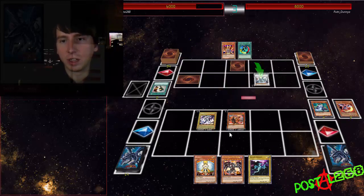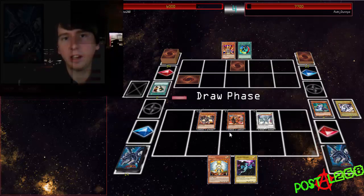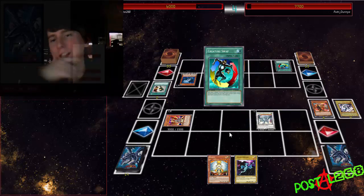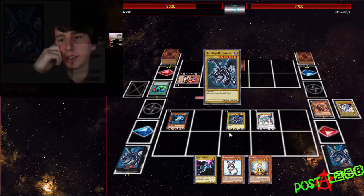I wanted my Azir back, so I threw out my ruler, I attacked, made sure there weren't any traps, summoned out Red-Eyes, then threw out my Azir. Now what he should have done here was Lava Golem both my Red-Eyes and Azir, but instead he Lava Golems my ruler and Red-Eyes, which just left my Azir there to keep pulling things out.